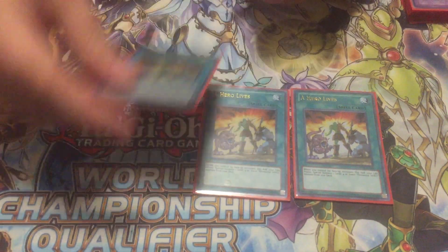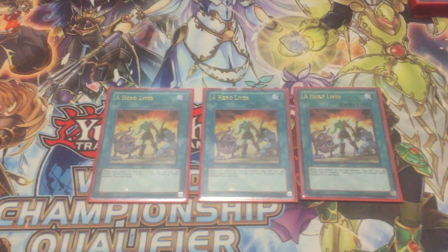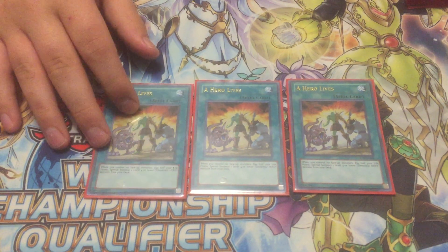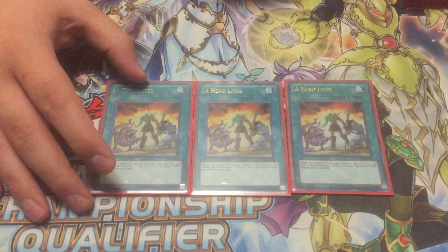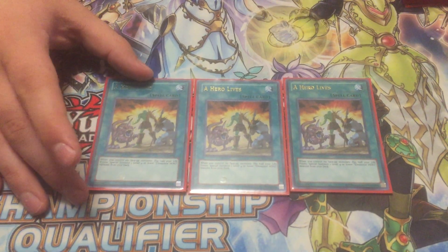Three A Hero Lives. This card is used to summon out pretty much only Elemental Hero Prisma. You could summon out Blazeman, but for the most part it's just going to be Prisma. You have to pay half your life points, which in this deck is actually a great thing because we want less life points than our opponent. So this actually helps us kill people.